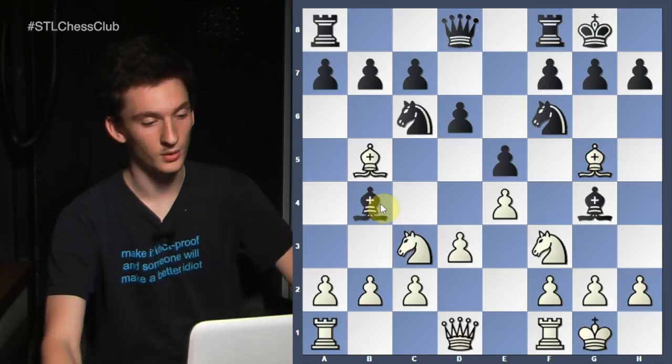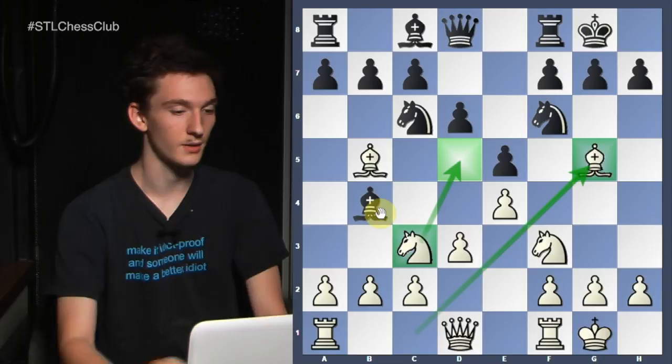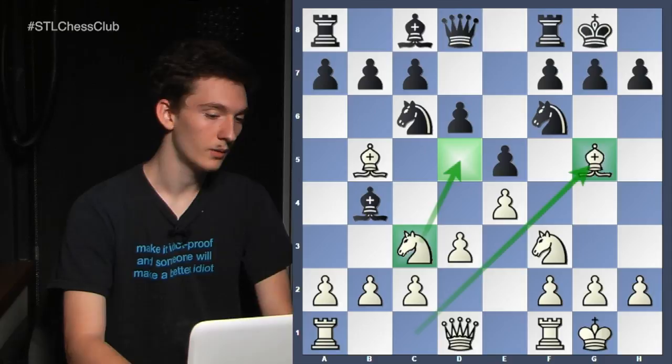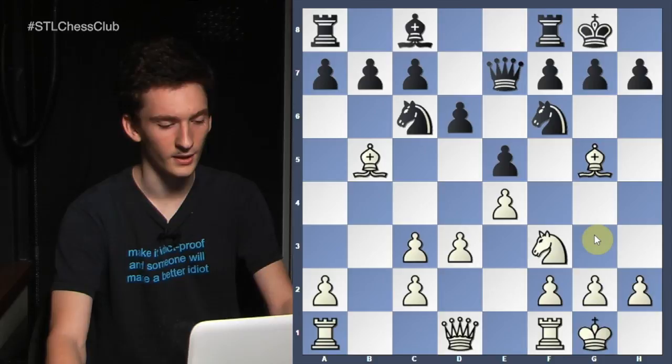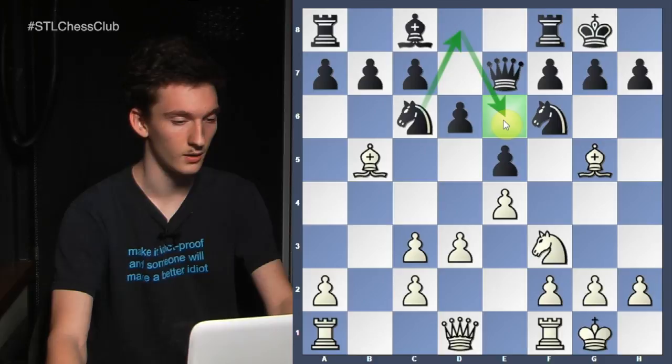Although knight e7 is, as I discussed last week, probably a better try for equality. But bishop c3 was played, bc, queen e7. Basically everybody that's played e4 e5 with black was taught to play knight d8, Ng6. I was taught this. Several strong players I've talked to were just told black is fine if he just plays knight d8, Ng6, and has full equality.